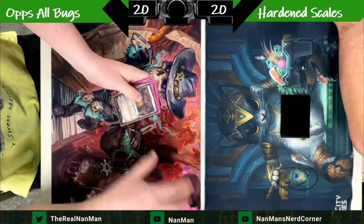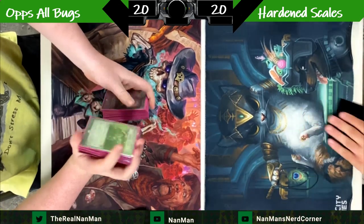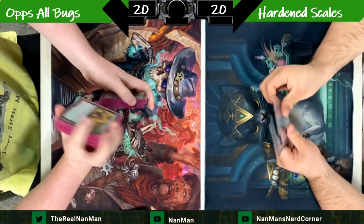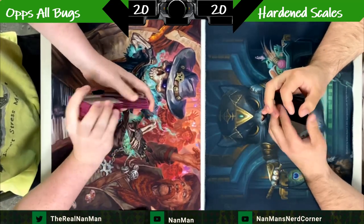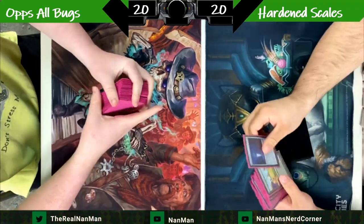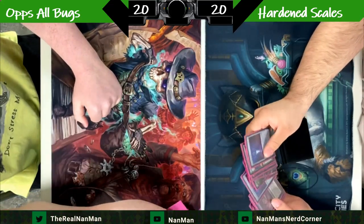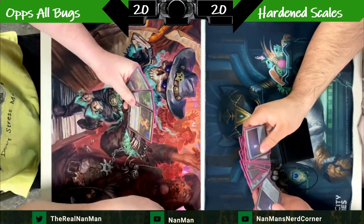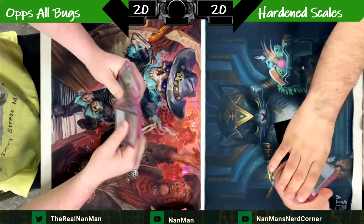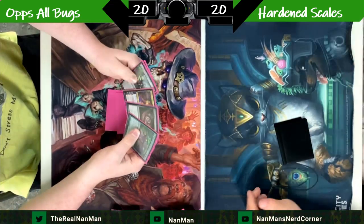Hardened Scales is a very quick, very aggressive artifact deck that is all about maneuvering your +1/+1 counters around on different creatures, going for an Infect-style strategy to kill someone. You have the ability to blow people out using Inkmoth Nexus and manipulating your counters, or you could just have a big creature and do crazy stuff. I hate fighting this deck because of how resilient it is.